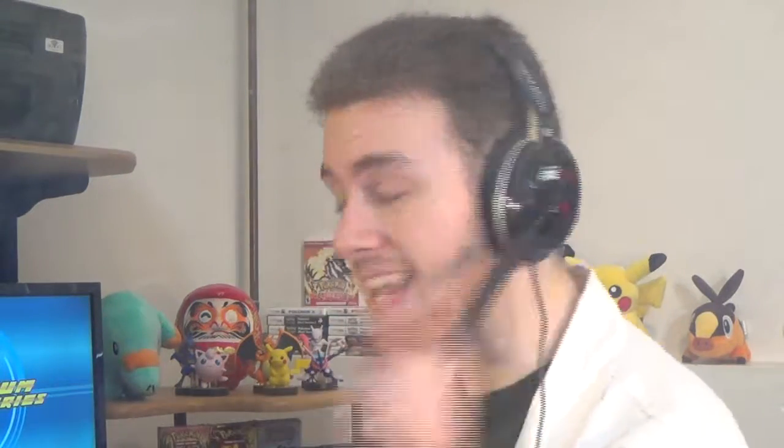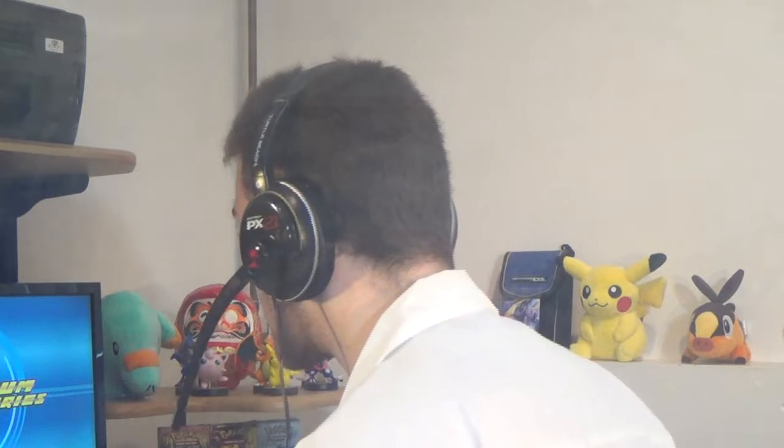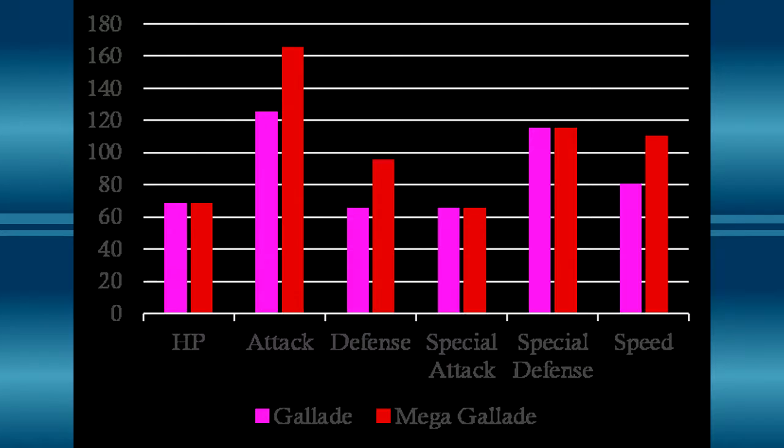Dexus, can you display Gallade's base stat chart? I want our duel so I don't have to listen to you. Fine, then I'll do it myself — it is impossible to get good help nowadays. This chart compares the stats between Gallade and Mega Gallade. Starting at HP, like every other Mega Evolution the base HP stat stays the same, so both forms have a base 68 HP, which is really, really low.